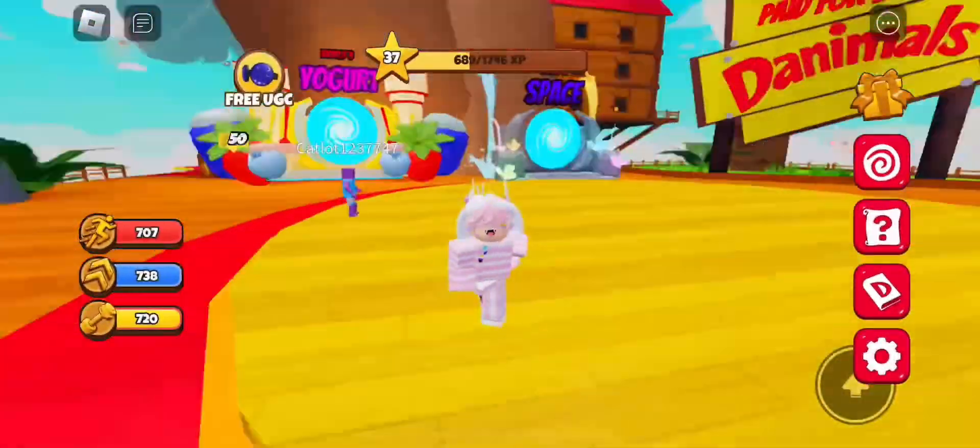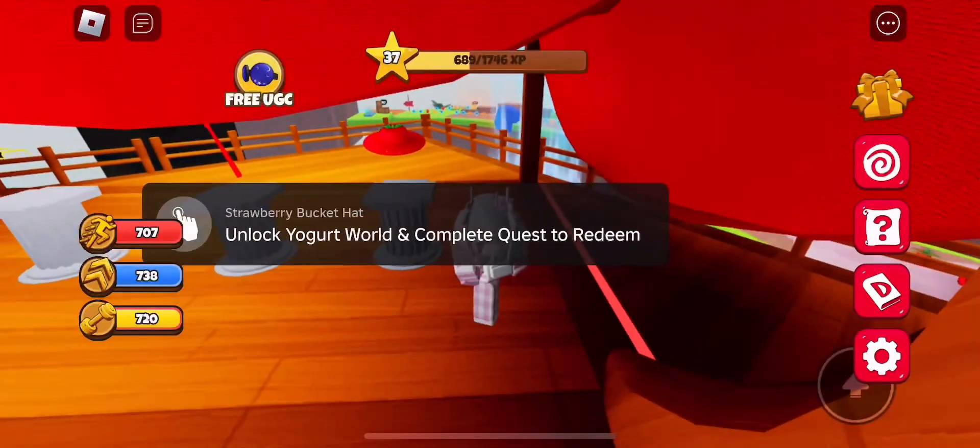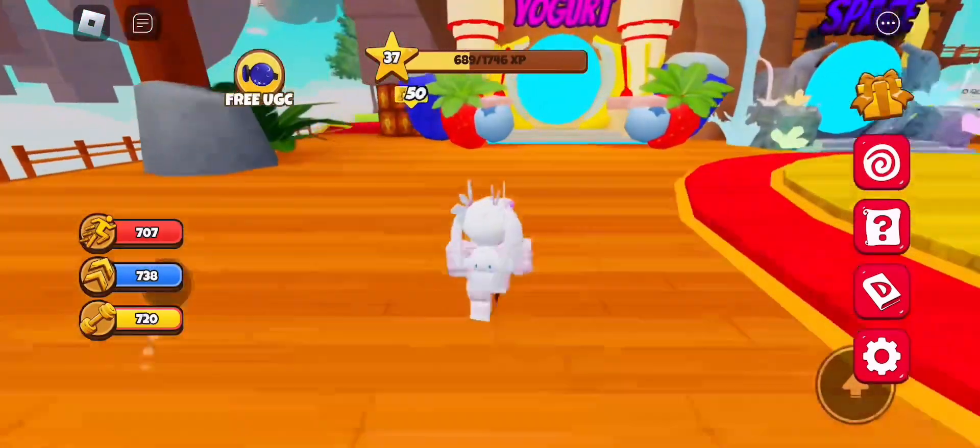Hey everyone, welcome back to the channel. In this video, we should be talking about the Strawberry Hat and the Danimals Adventures world. So basically, to get this, you have to go over to Yogurt World and complete the quest to get it.